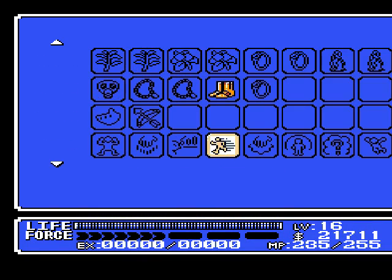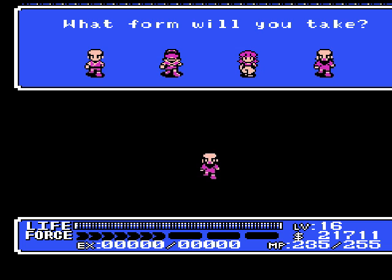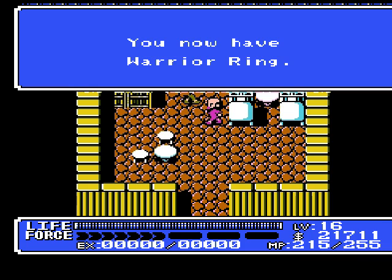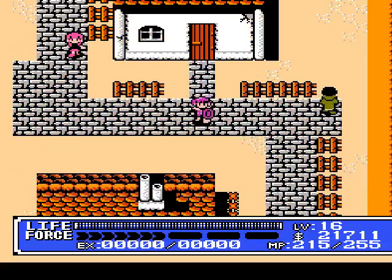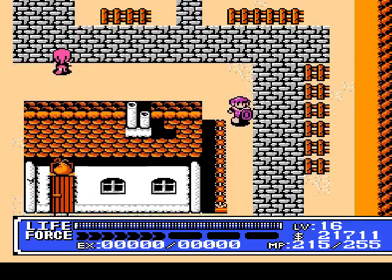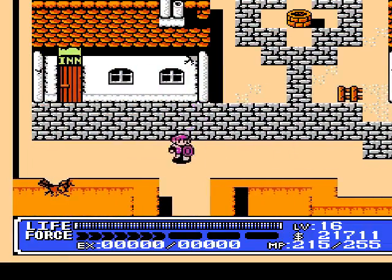One of those things is going into this house right here, where we must transform into Akahana and talk to this guy. 'Yo, Akahana, you look good — I'll return that item you loaned me.' You have the warrior ring! This is an epic item. With it, you get to fire off your level 1 tech for free — you don't even have to charge it anymore. That's amazing, I love it. Now with this item, we exit Goa.